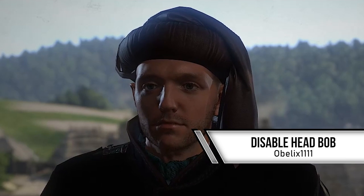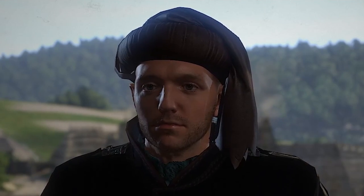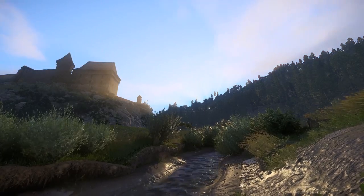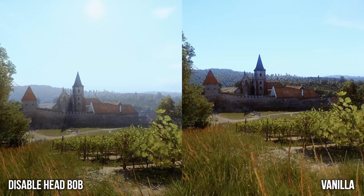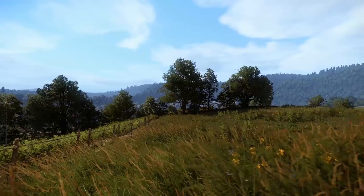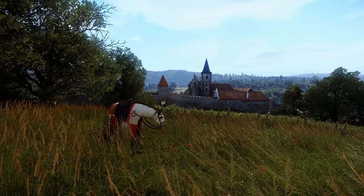And finally, we come to a mod that I've been waiting for since the release of this game. Literally. Plus, I can make some sexy pan shots without the annoying head bobbing that comes with Henry's face-mounted tripod. Disable Head Bobbing by Obelix1111 is a very simple yet effective mod that, you guessed it, disables the motion of Henry's head. At last, I can take pans without bobbing and stills without shaking. It's a dream come true.